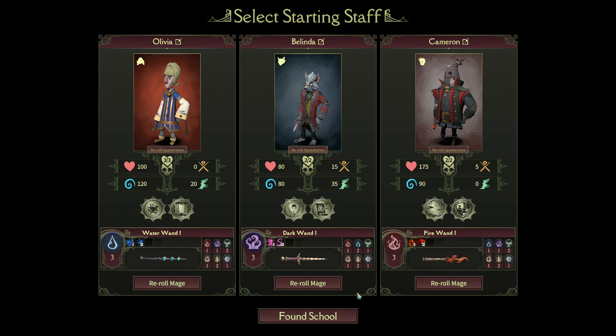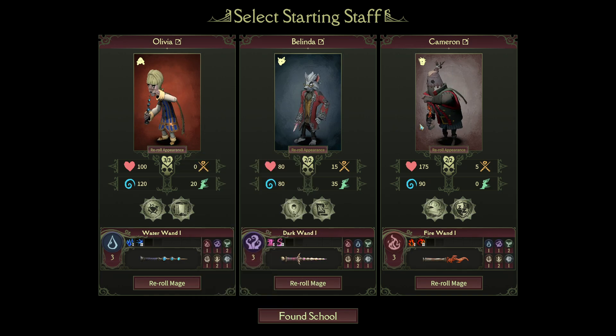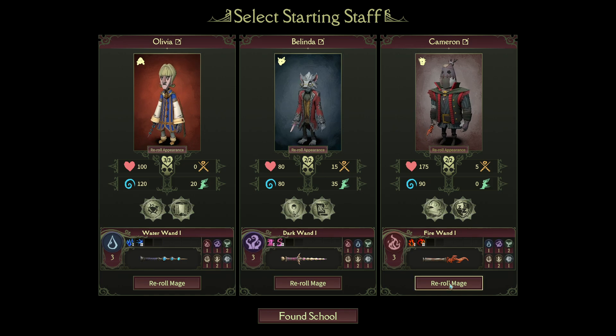So there's been some strange apocalypse. This fog is covering the land and we've got to clear that away. We start off with three different races. You can't change them, but you can re-roll their stats and their appearance. We have the Vivified, Wolfkin, and Humans.